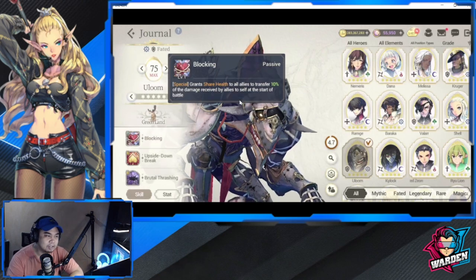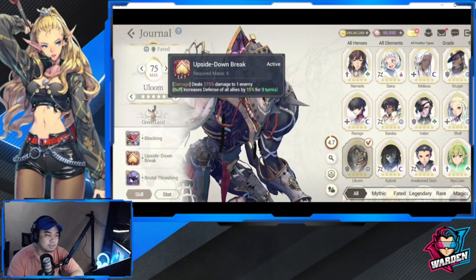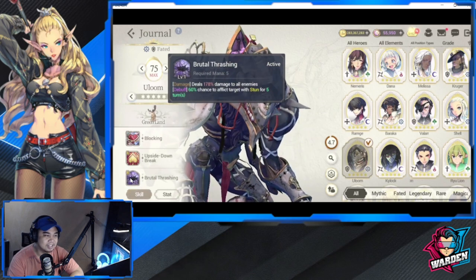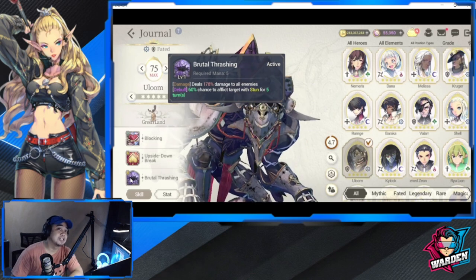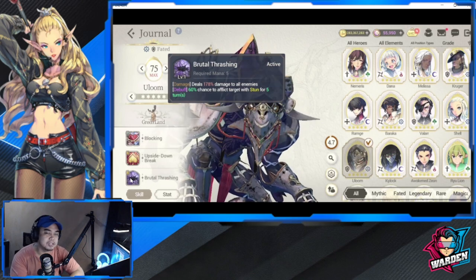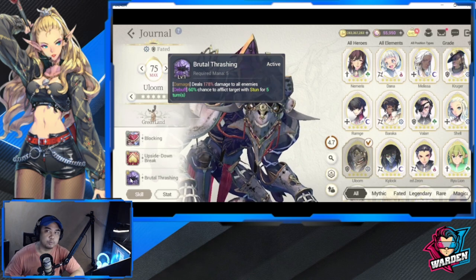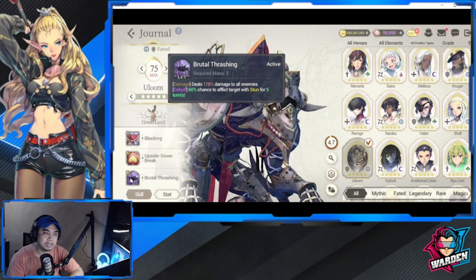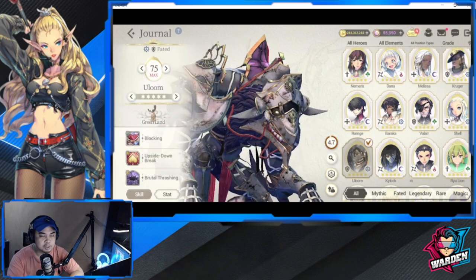A'loom has Shared Health, increased defense for all allies, and deals stun damage to all enemies with a 60% chance to afflict Stun for five turns. You can't go wrong with the versatility Greenland offers — defense, debuffs, and attack. If you want versatility in your lineup, go with Greenland.